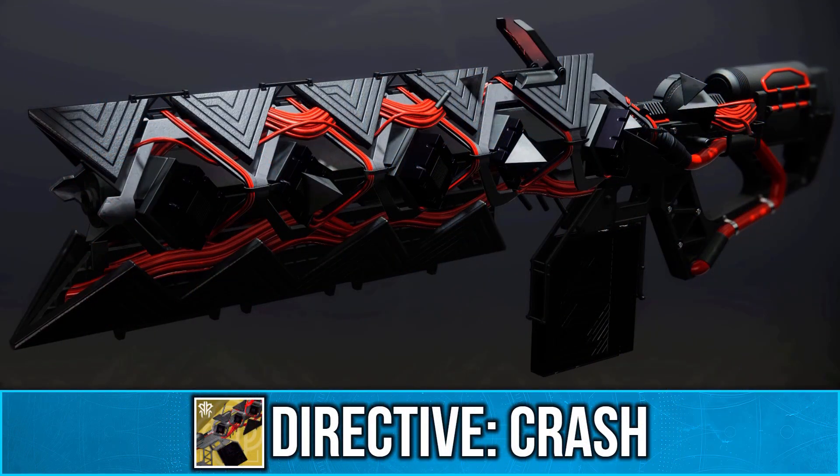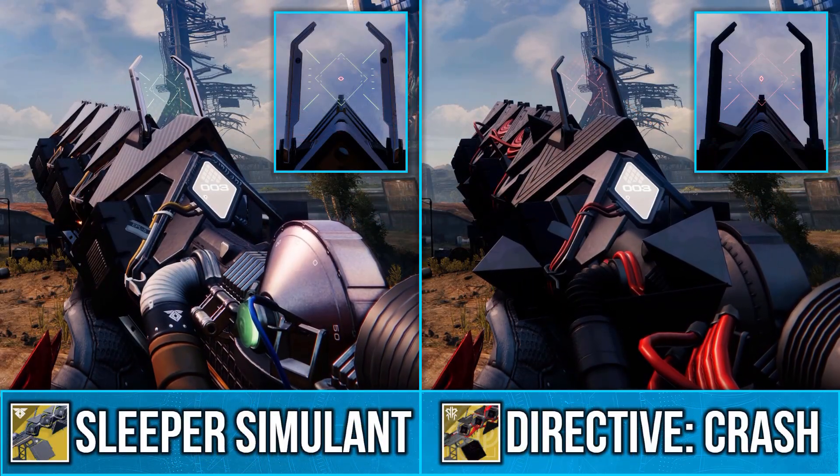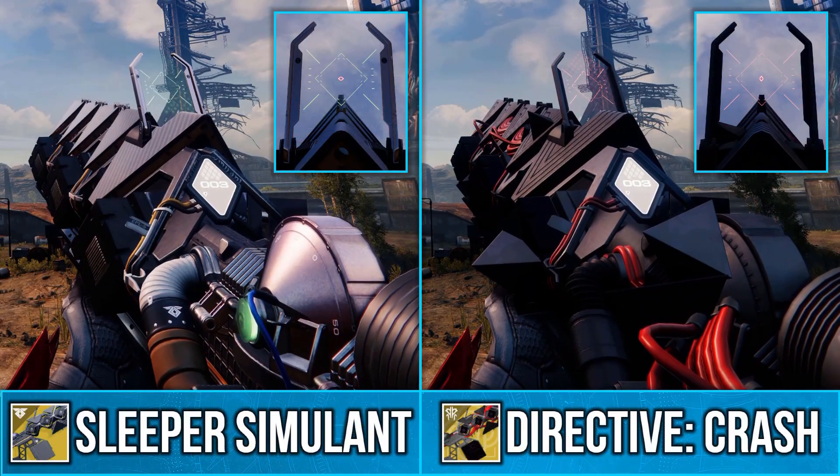There's also a new Sivor ornament for the Sleeper Simulant exotic, and this will be available for 1,250 Bright Dust.